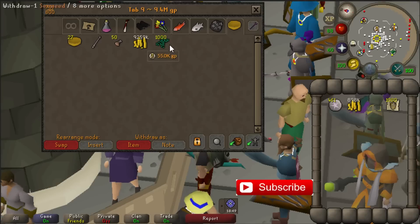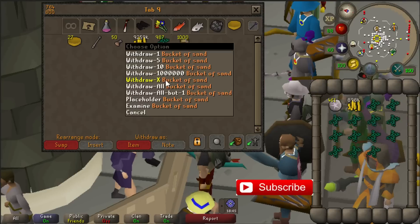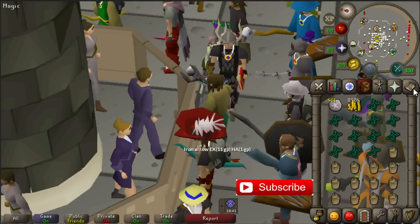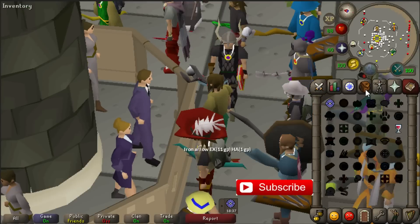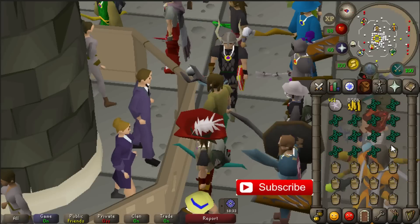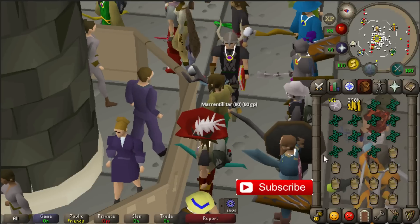Pick out 13 of each. Now we can start doing this money making method. We're gonna use the Super Glass Make spell. This spell converts all the sand and seaweed in your inventory into molten glass.